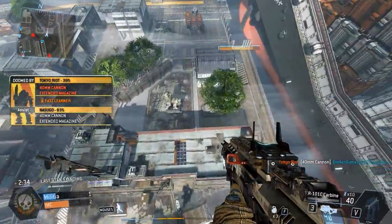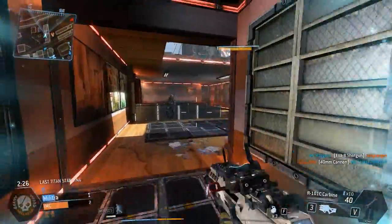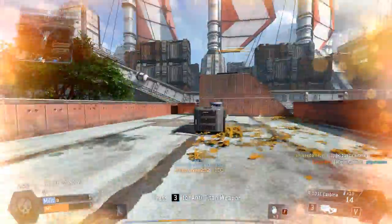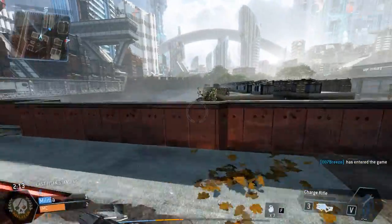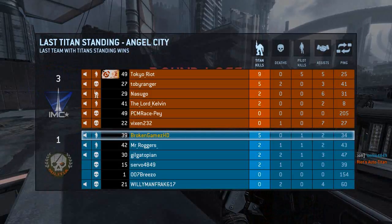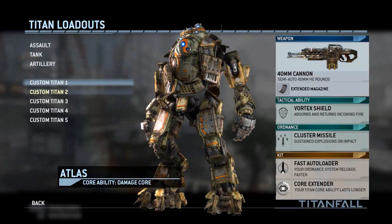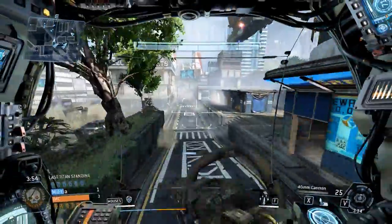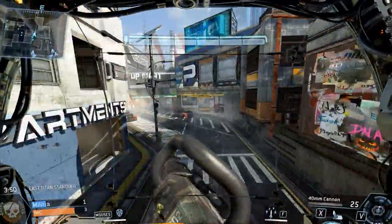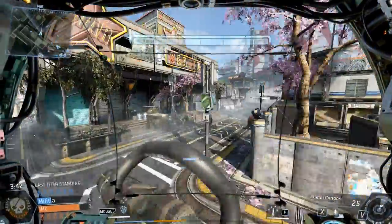A lot of people go into auto-Titan mode very early just to use their Titan as a distraction or an extra pair of shooting eyes. We lost again — come on team, need some help. This dude is zero and four. I might have to switch my loadout. It might not be helping us that we've got like two Striders on our team — that thing goes down easily, you have to really concentrate on dodging hits in it.